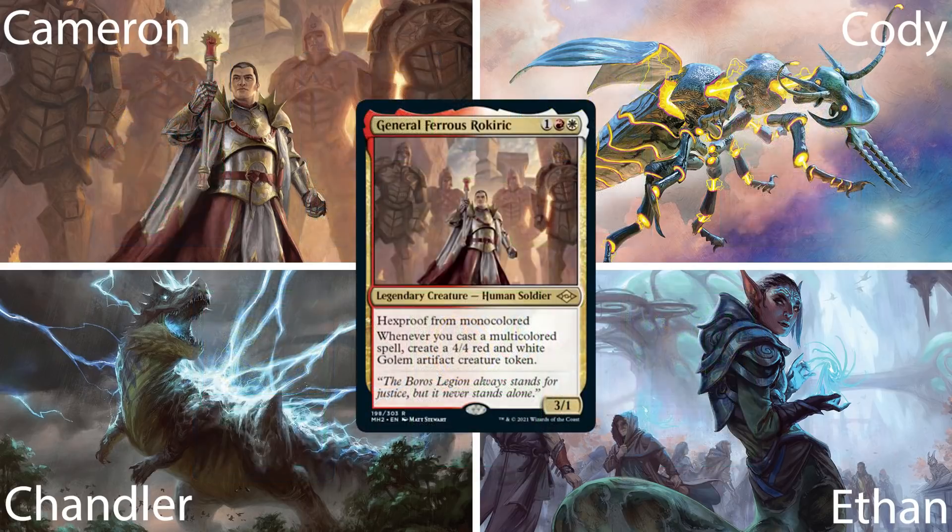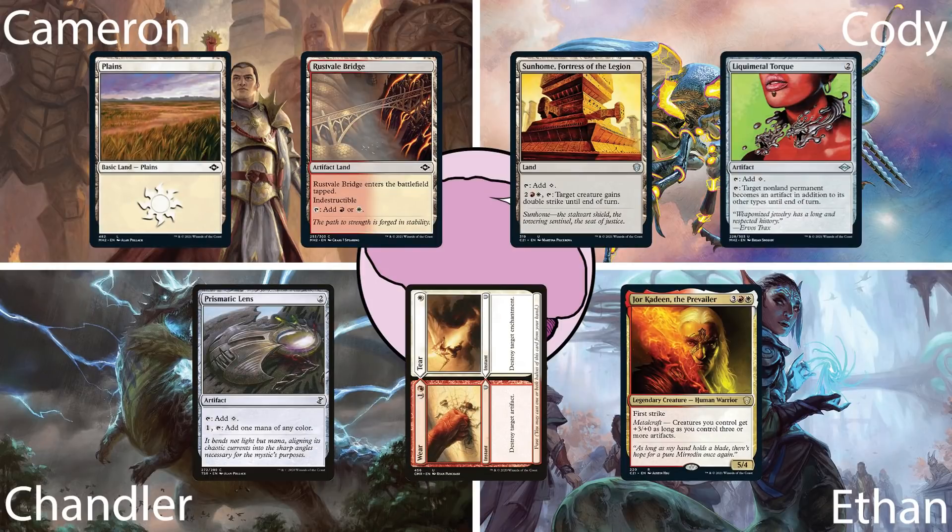Last up is Cameron, piloting his General Ferris Rockerick deck. This deck is focused around casting multicolored spells to trigger its commander's ability in order to build an army of Golems. His starting hand has a Plains, Rust Vale Bridge, Sunhome, Fortress of the Legion, Liquimetal Torque, Prismatic Lens, Wear/Terror, and Jor-Kadeen the Prevailer.